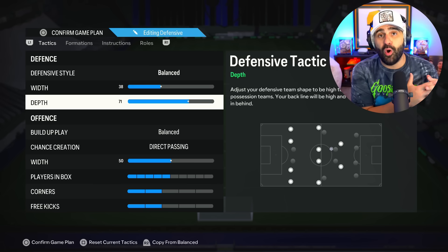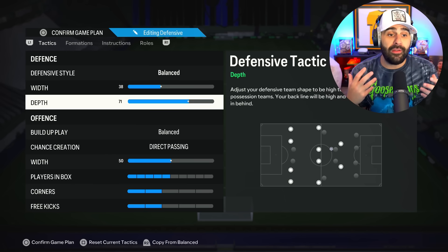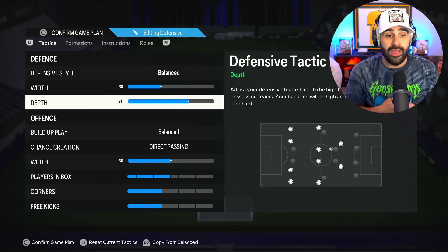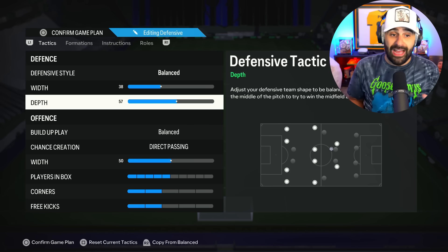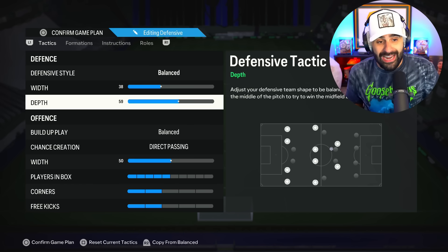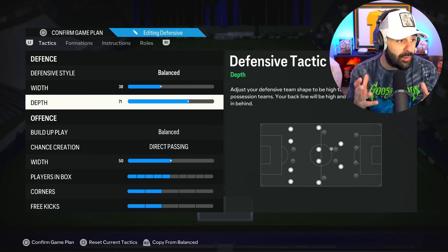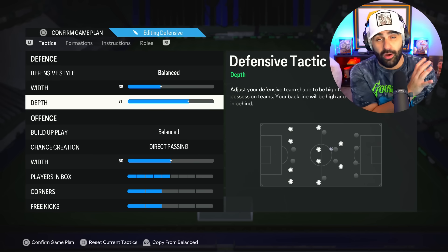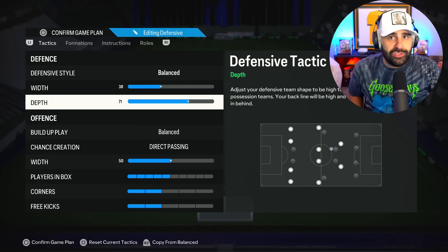The problem with 71 depth is when you go into the weekend league and you play those 5-back kids who spam over-the-top through balls, it's very easy to concede a quick goal or easy counterattack. Usually I'll start on 55 and if I notice my opponent's on 71 and I can't really dominate, then I'll take it to 71. Just know that if you're on 71 depth, yes, you're going to put a lot of pressure on your opponent and do automatic offside traps — but it's also going to leave a lot of openings. Use it how you want.